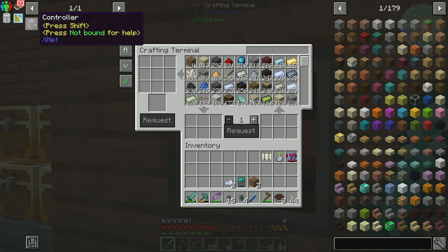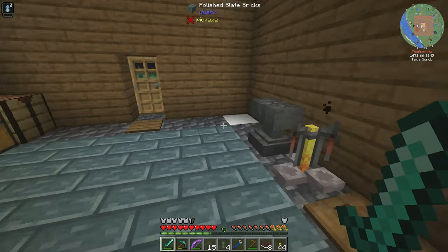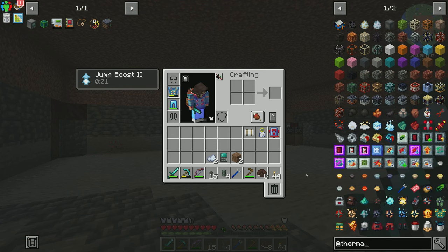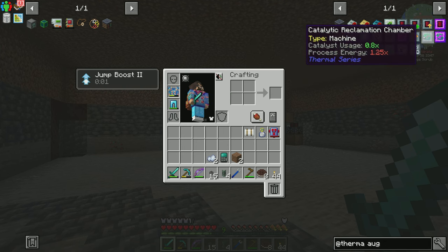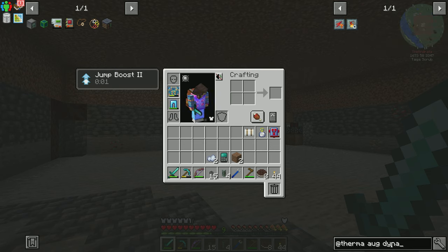I don't have the module from Thermal. There is an augment that allows the dynamo to output power from any side, if I remember correctly. Let's do augments dynamo — maybe there's not anymore. I know there used to be one that allowed it to output power from any side.